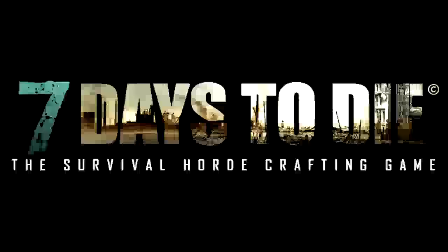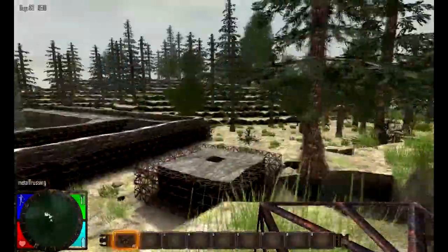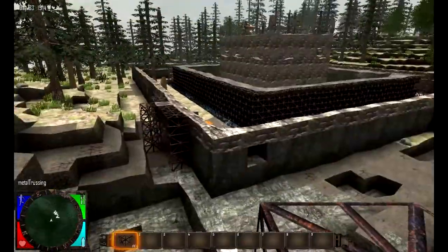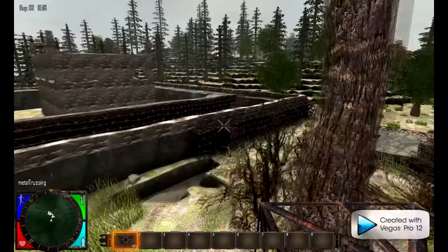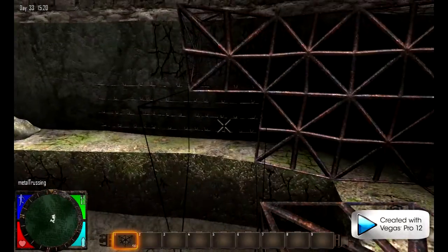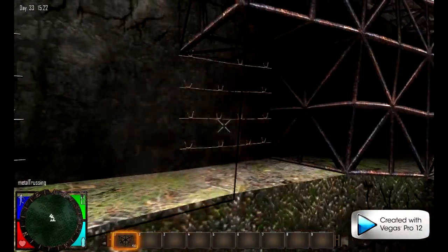Hey, what's up guys, Novel here and I'm going to show you my fortified base. So far I have a pretty big base with cobblestone and stone. I have some reinforced blocks here so zombies can't get in. Still working on finishing the rest of it. Got some barbed wire that really does nothing — easy to break.